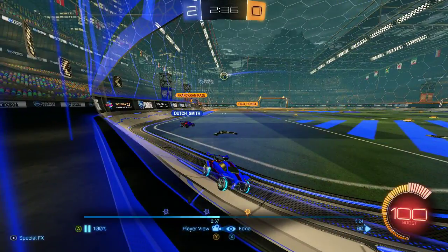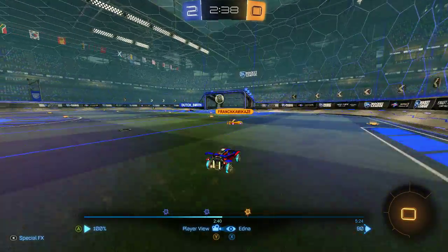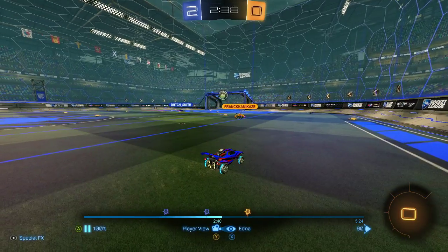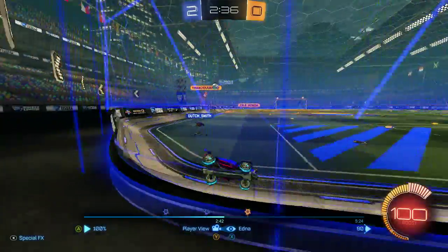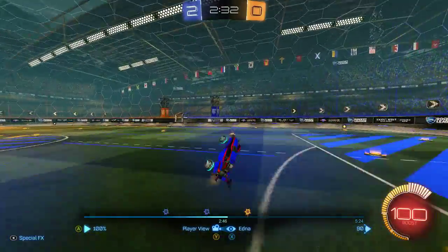Teammate was actually trying to flip into that boost, so we probably should have left that for him instead of going for the boost. If we had seen his touch — right here, if you realize he's hitting this ball, you could have tried to turn, maybe bump this guy, maybe follow up the play, or just rotate in behind your teammate. Would have been good as well. But now teammate doesn't have any boost to follow this up. Gets a decent touch though.